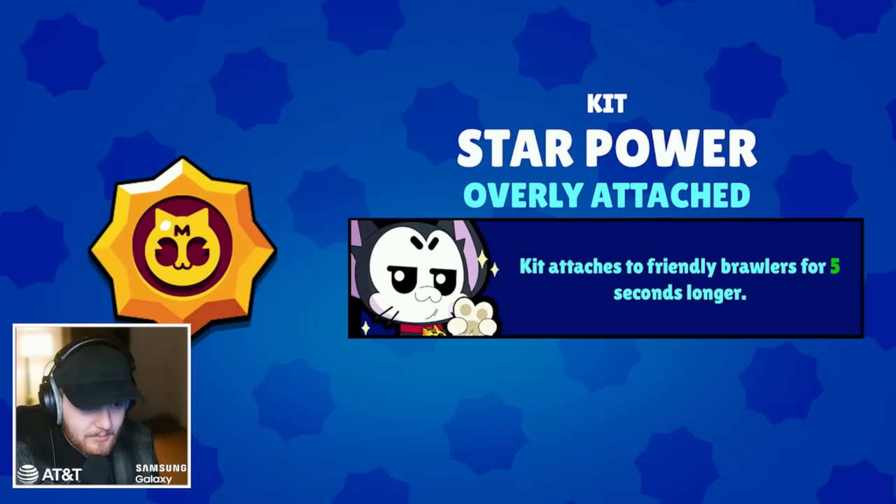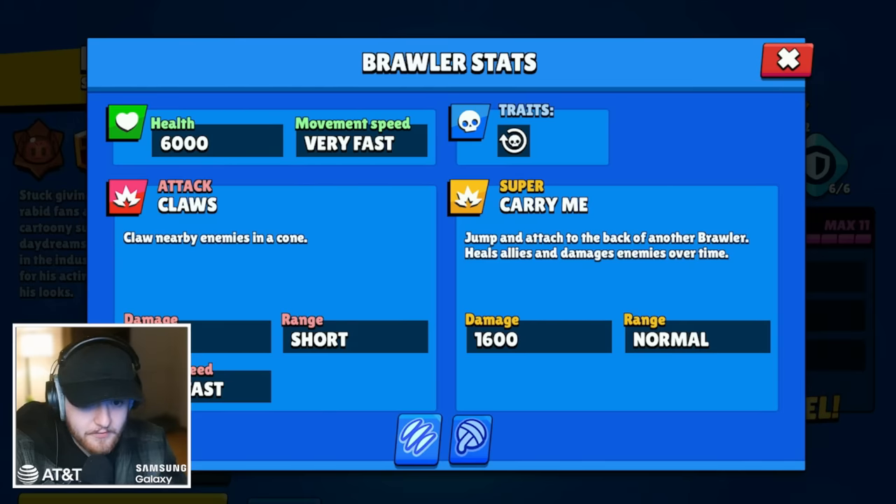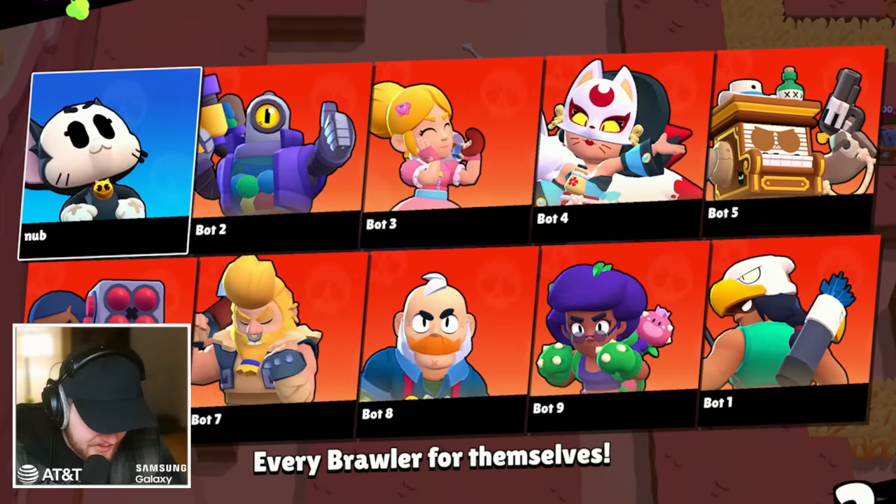Kit has a very fast movement speed. He's kind of squishy with only 6,000 health as an assassin, so it's less survivability than Edgar. Let's try out a practice match. Why are there bots with skins? Normally bots wouldn't have skins, so if you see a lobby full of no-skin players it's usually a bot lobby.